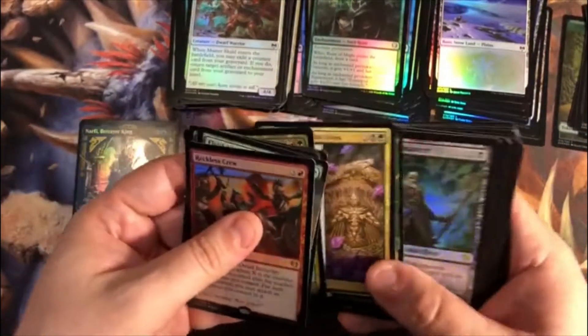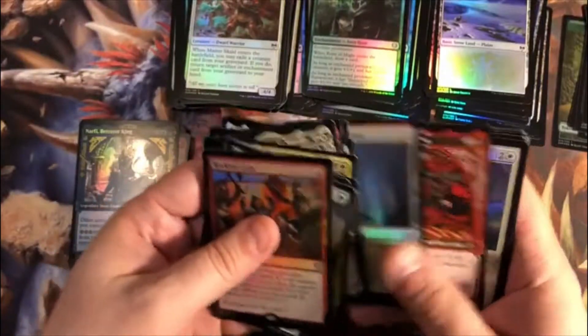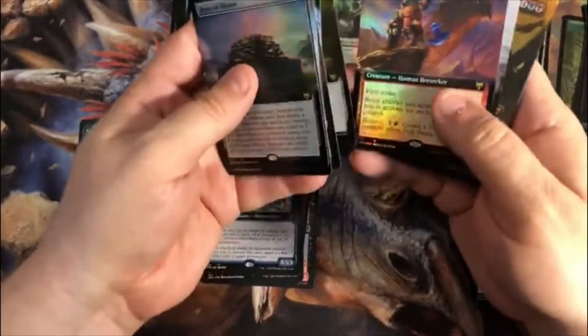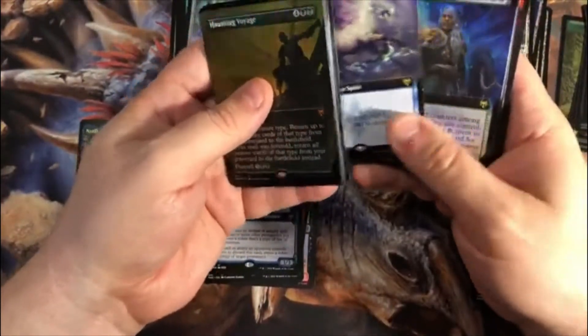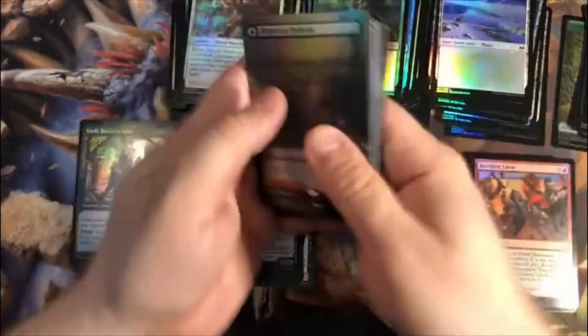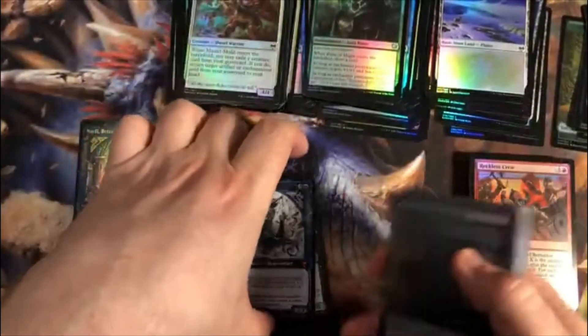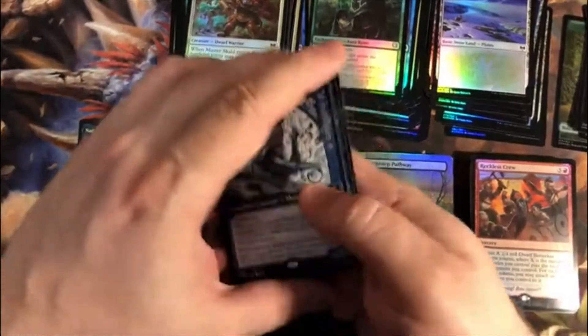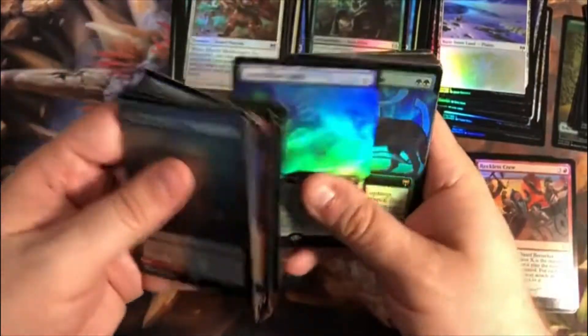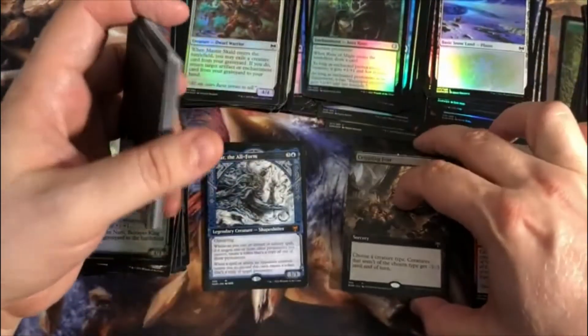Let's do the recap. Foil Extended Art Mythics or Rares: 1, 2, 3, 4, 5, 6, 7, 8, 9, 10, 11 — that is definitely more than we've gotten out of the last boxes. I think we were hanging around 7 or 8 in all of those.